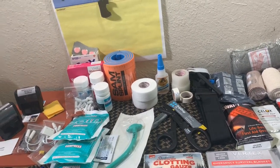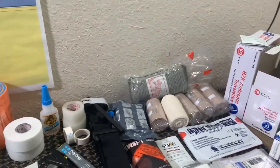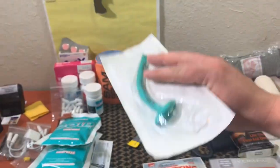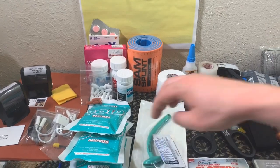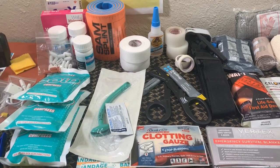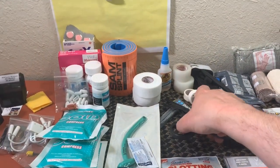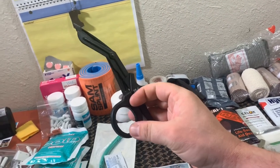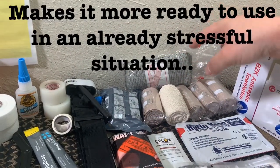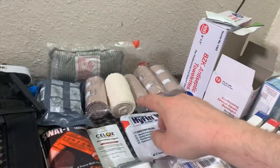We've got some compression bandages here. Also forgot to mention ACE bandages. That's a nasopharyngeal right here, size 28. I keep this in my pack because it's pretty easy to use — not hard to learn how to use. Basically if a patient can't cough or swallow, they're going to need that to secure the airway open, which means they're probably unconscious. Here we got from Madison Supply the seven-and-a-half-inch trauma shears. Read great reviews on those.